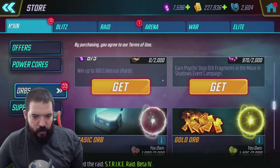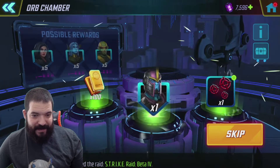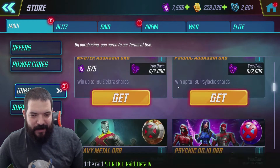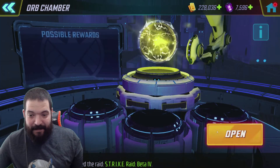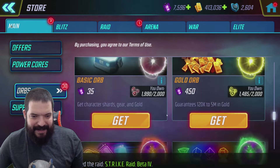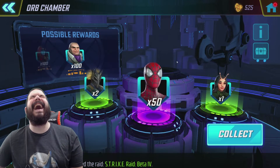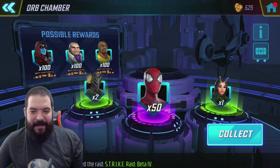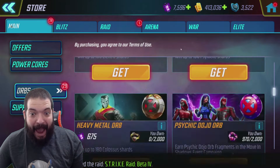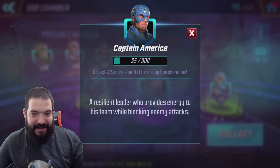The basic orbs - anything? No. Gold orb - come on baby, we might do with some gold. Wow, bleak. 200 quid's worth of orbs decimating me. The mega orb - I've been saving this up for some time. What we got? Not even gold - oh my god - 50 Spider-Man shards. Thanks so much. Another 918 for Ultimus. Wow, feels bad.